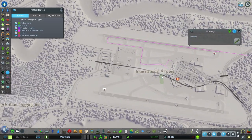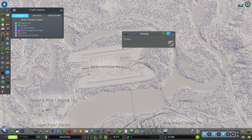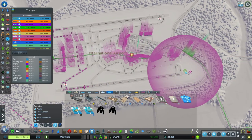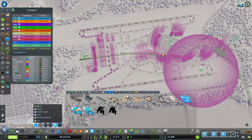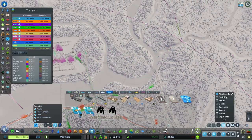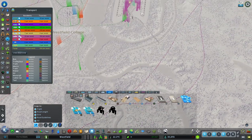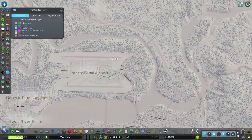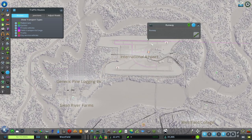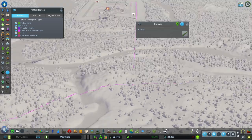Moving plane paths around is very reliable - I've tried this a few times and it seems to work every time. Sometimes drawing new paths and making them snap back to the airport will work, sometimes it won't, so there's no guarantee with just placing new plane paths. I recommend finding where it connects and then moving it to the position you want. And look - we're taking off in a straight line one way, and landing in a straight line the other way. Good enough!